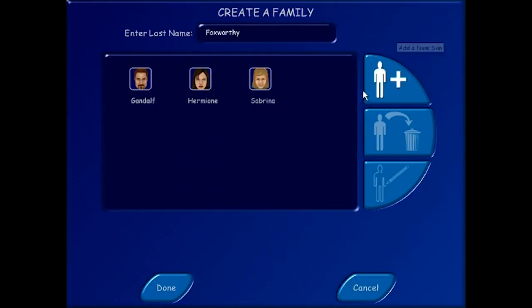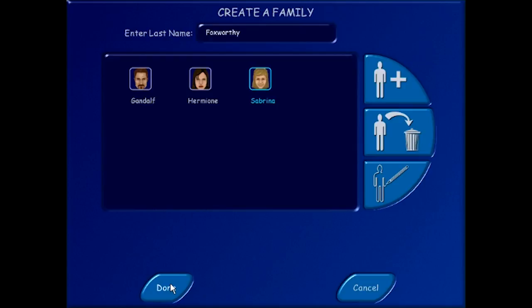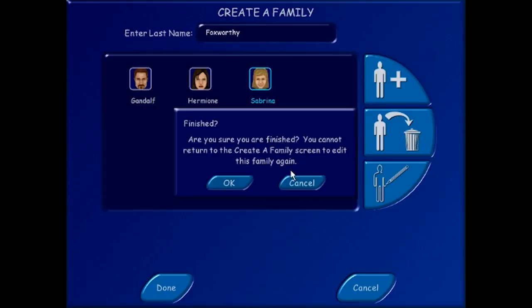There are no family relations in this game - I was like, how do I make them actually married? I think you can marry them, but I don't think you can start them off married, and she's not really anyone's kid. She's just there I think - that's how it worked. Foxworthy family, move in.